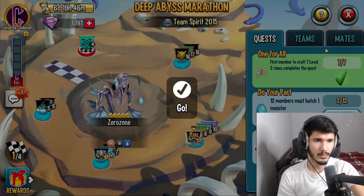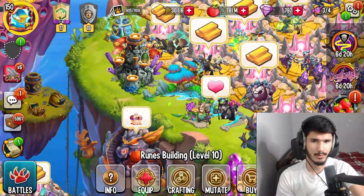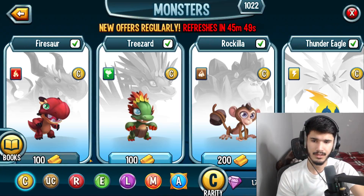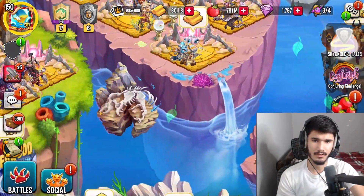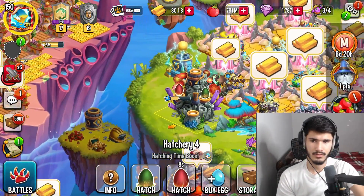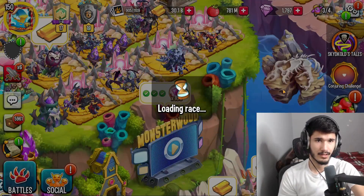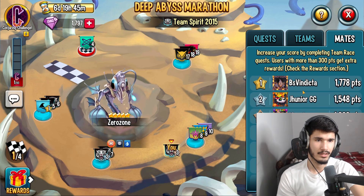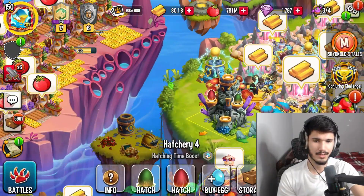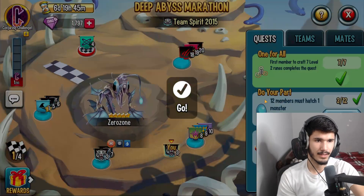That should be the seventh - okay so that completed it. We do need to hatch a common monster real quick - not uncommon. All I gotta do is purchase a common egg real quick instead of breeding, and just hatch it. It's gonna finish up in five seconds. Let's see the leaderboard - who's in the top three? Vindicta, Junior, and Monster.